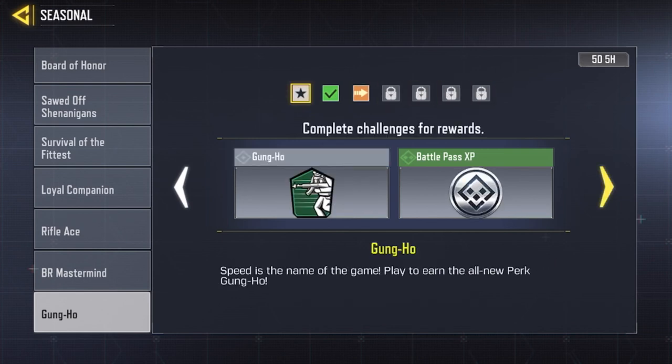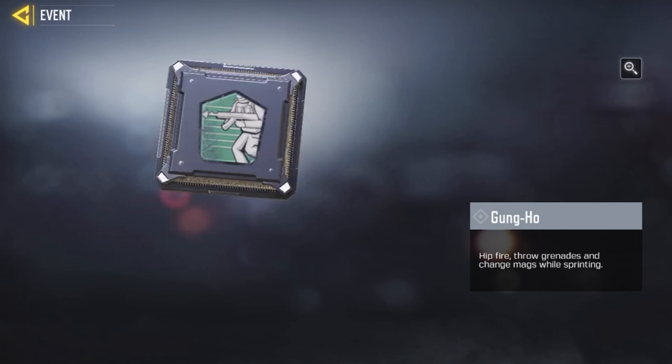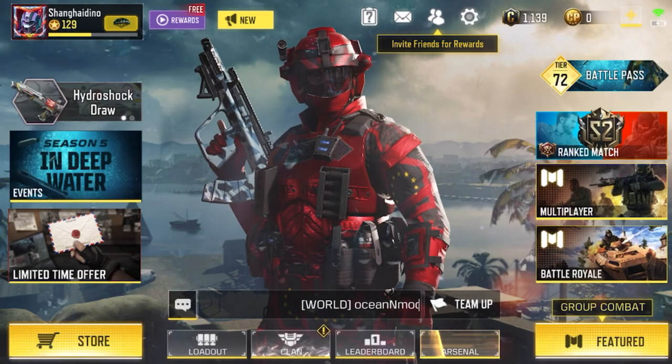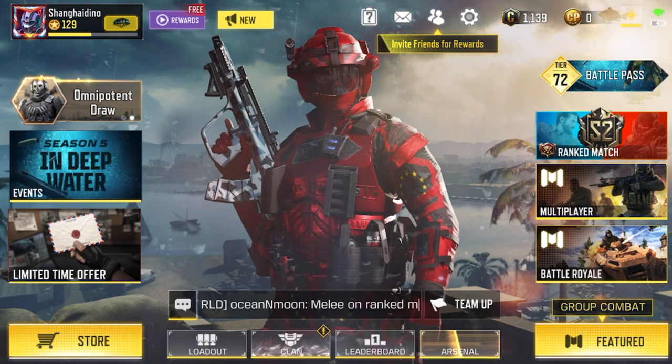This one is also interesting — I just don't know if I want it, because I already have the Vulture perk which lets me pick up ammo. Speed is the name of the game though. The new Gung-Ho perk lets you hip fire, throw grenades, and change mags while sprinting, which would be very useful for my suicide bombing style. But ammo is really important especially in Zombies, so I'm keeping Vulture.